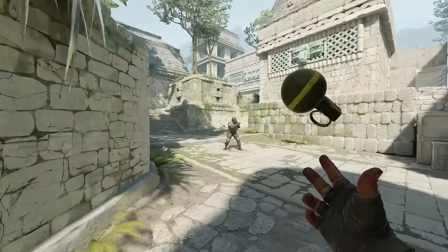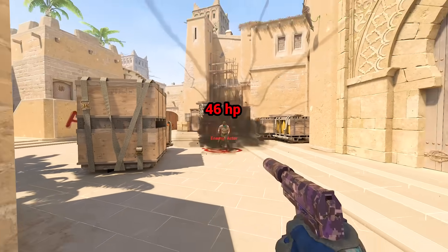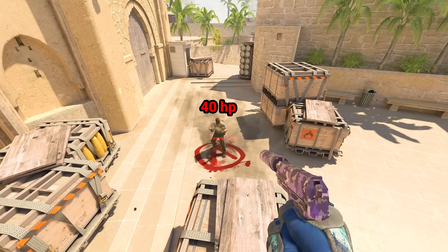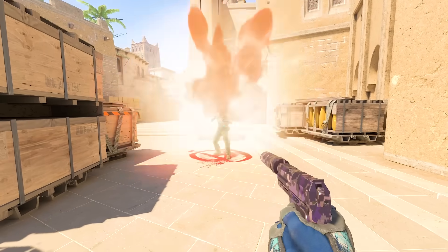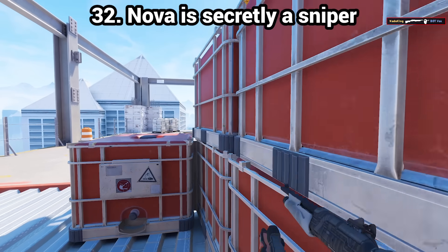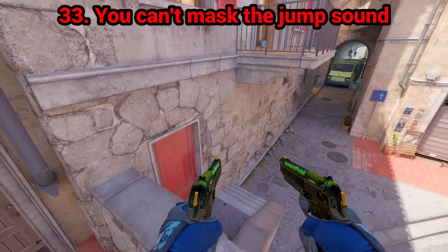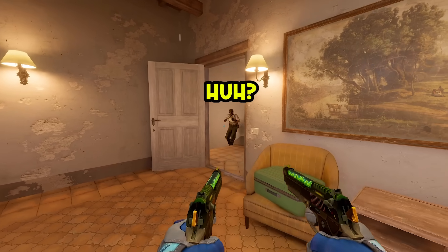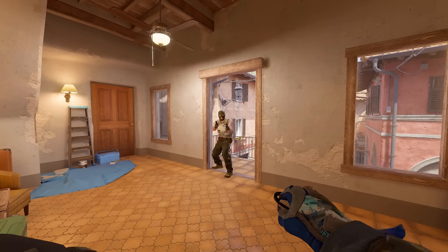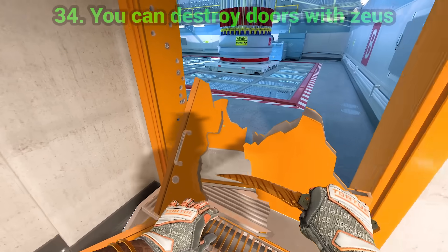Indeed the bomb ticking sounds are different. Myth 31: grenades do more damage when exploding at head height — this is true. Placing a grenade at leg level left an enemy at 46 HP, while exploding it close to their head left them at 40-41 HP, about 5 HP difference — potentially match-deciding. The Nova shotgun can be used as a low-key sniper as it's surprisingly good from even mid to long range. Myth 33: chomping is audible and there's no way to mask it — false. In the current CS2 build, shooting masks chomping sounds way better than in CSGO.